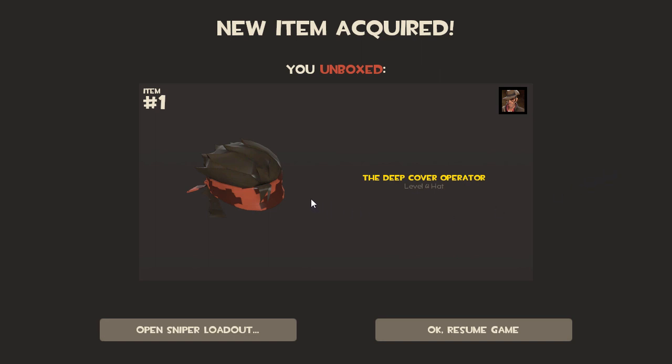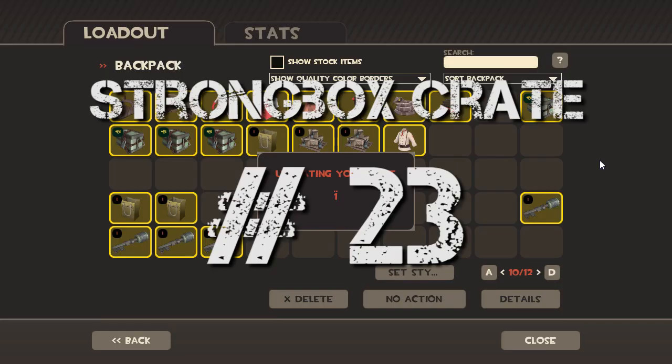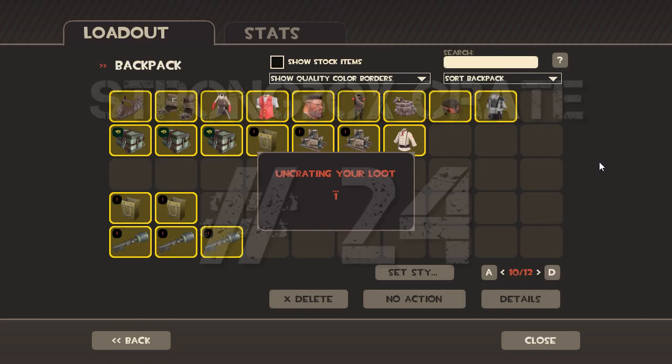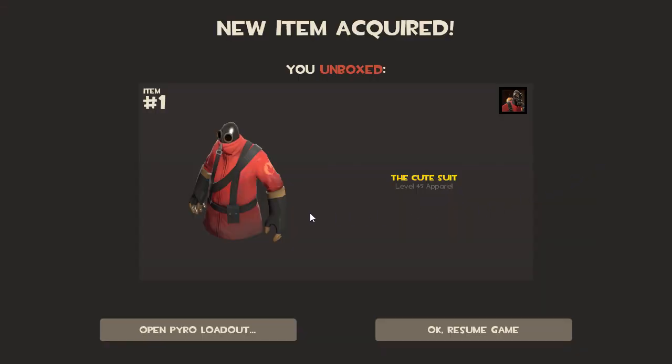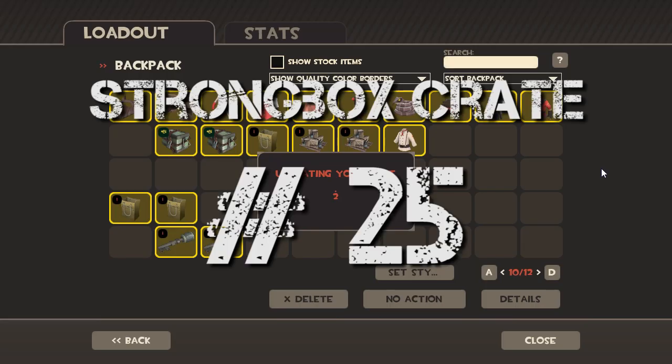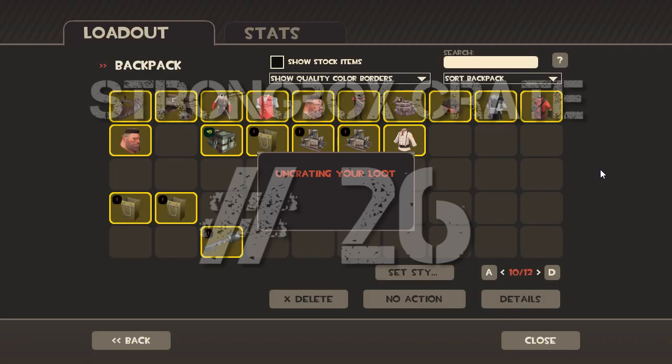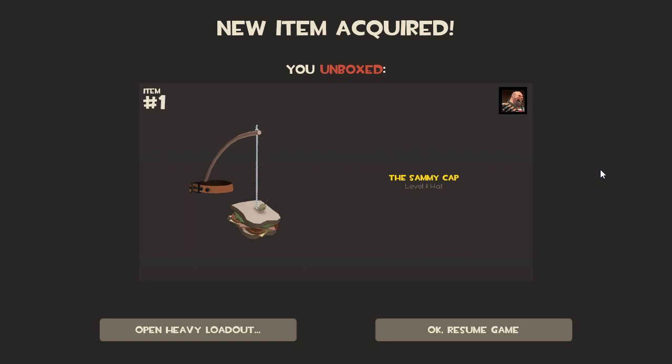That hair looks very anime. Some armor for the demo man - looks like samurai armor. Well, we've got to play DeGroote now, right? The pyro's head looks so small in that pipe hat. He's already in a mask - doesn't he have enough of a hard time breathing? The cute suit - that's kind of cute. Another buzz cut. I like that one; I wonder if it has a jiggle bone. If you move around and the thing sways in front of him, that'll be really funny.